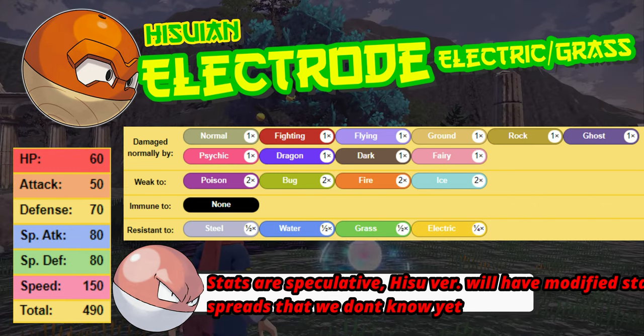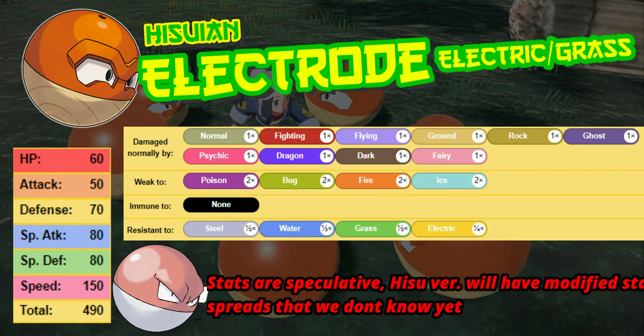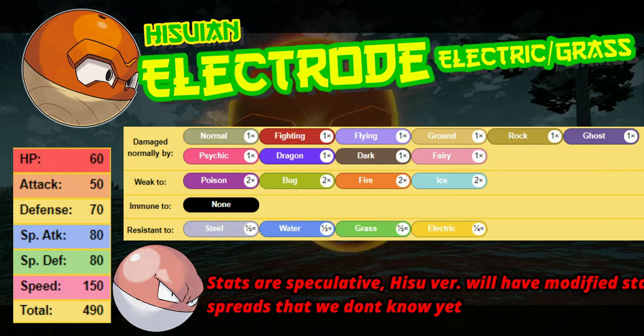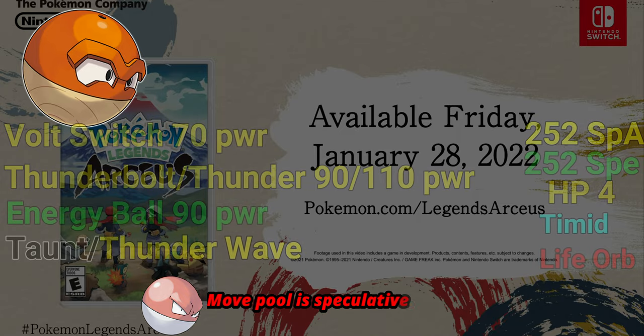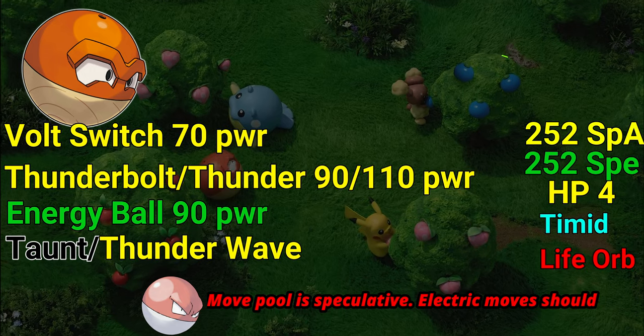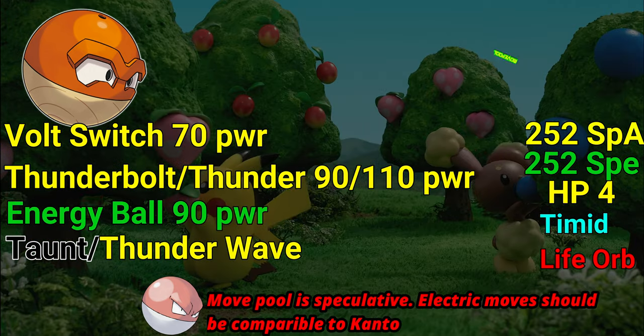Please keep in mind, these stats are reflective of the Kantonian version, as we do not have the information for the Hisuian version yet. However, the resistances should be on point. Now let's talk about the first move set for Electrode. There are some interesting mechanics in Legends of Arceus that I think might make this Pokémon really, really good, especially based off its possible Speed stat.